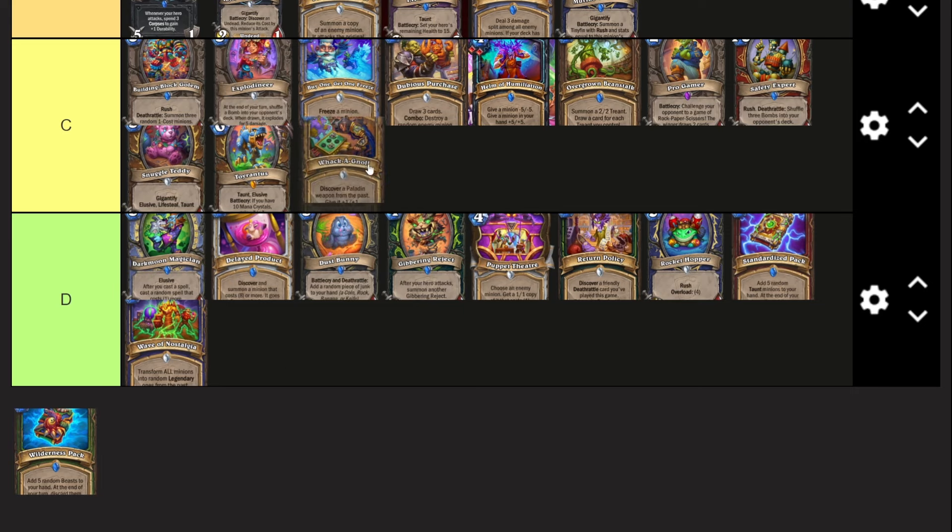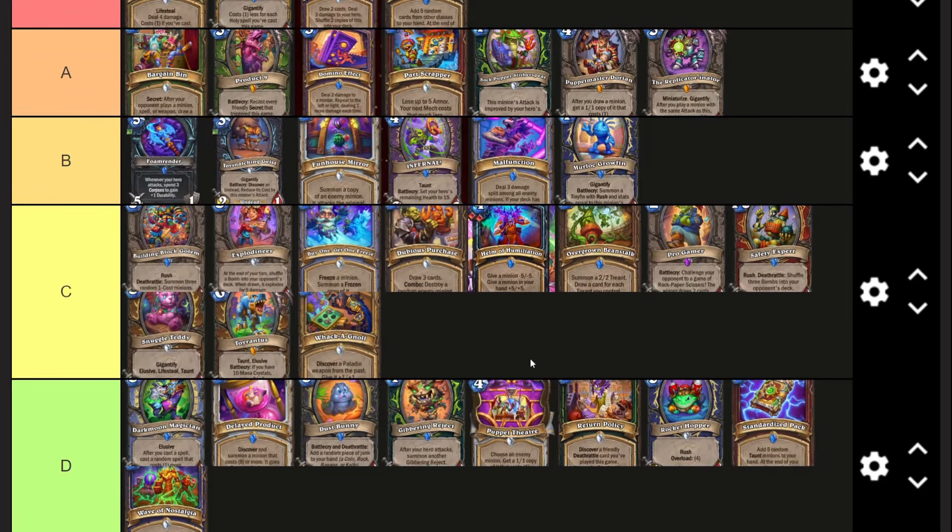Whack-a-Gnoll - one mana, discover a Paladin weapon from the past, give it plus one plus one. There are way too many bad Paladin weapons. The Death Knight card that does something similar - one mana discover a weapon, give it plus one plus one with three corpses - is better because it's actually a corpse spender and you want to be spending those corpses. Whack-a-Gnoll doesn't give you an alternative reason to play it. You don't actually want to be discovering bad weapons.